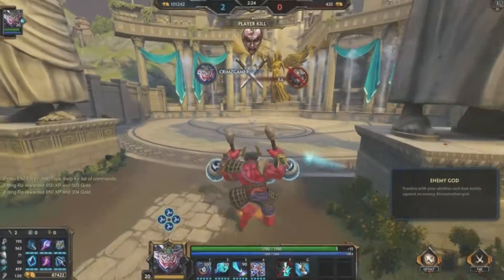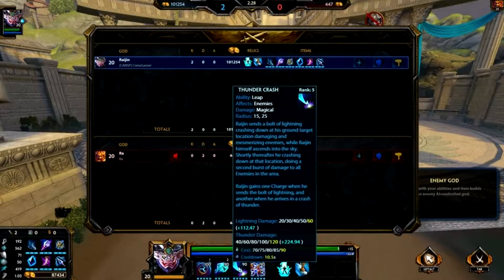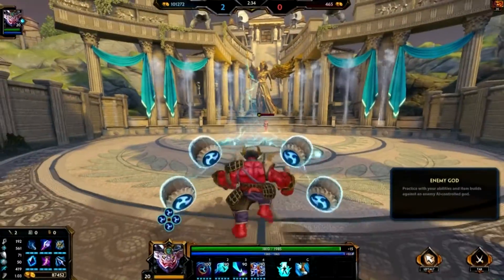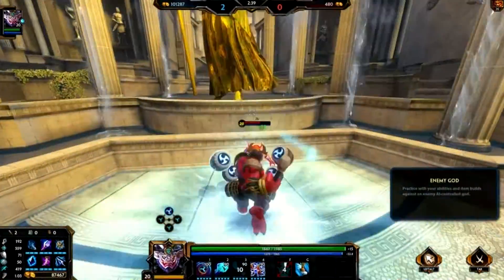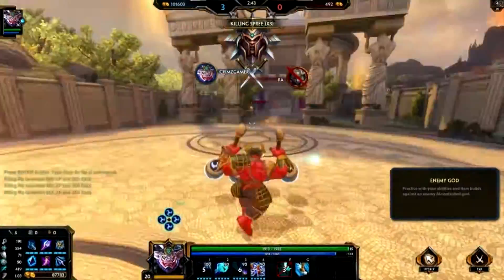While Raiju is respawning, I'll go ahead and let you know his number three attack. He sends a bolt of lightning, you teleport to him via that bolt of lightning, and it does a huge amount of damage. And if you combine it with your one, it's basically an escape should you land it on them.